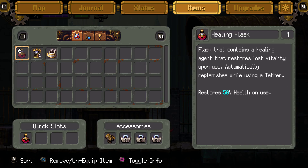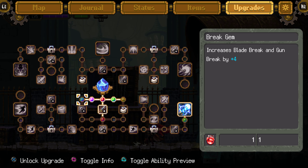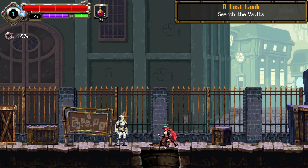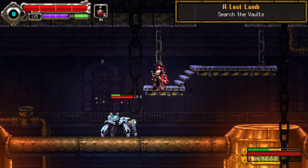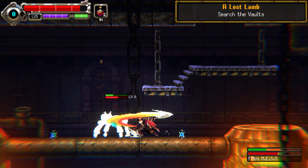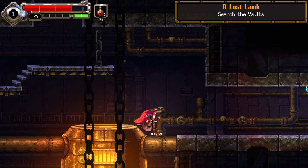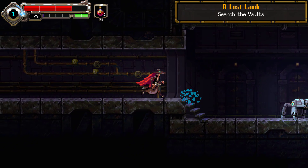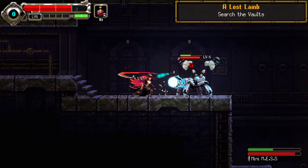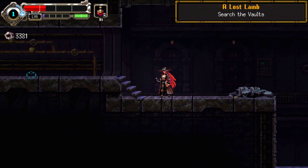Let's use those upgrades real quick. Gun break might be good against those new enemies for sure. Let's continue down here and test it for real. These guys are insane — someone shooting from across the room. Damn, those guys don't mess around.